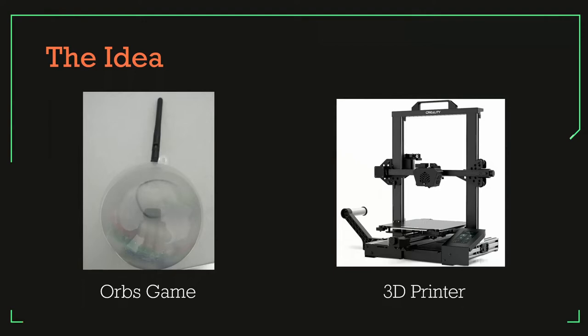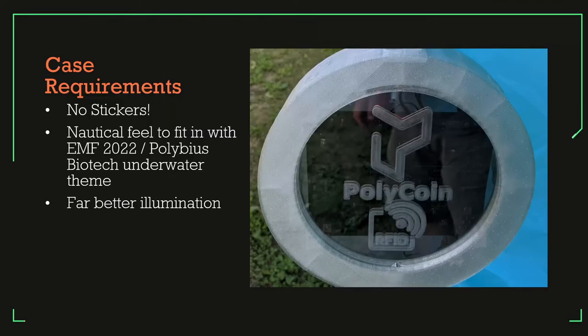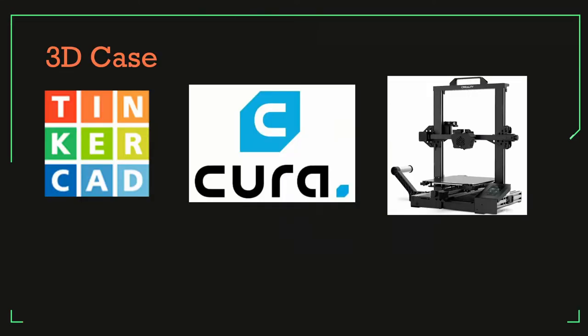I got a new toy — a 3D printer, which is a dangerous thing to get. So I created a new case. I wanted it to have a nautical feel because that was EMF's theme for 2022, and the Polybius Biotech underwater deep sea research lab concept. I went with a more nautical look, and no stickers — that was really important. I used Tinkercad to design it since I was learning 3D modeling, and I'll progress to something better. I used Kira to slice it and a Creality CR6SE to do the printing.